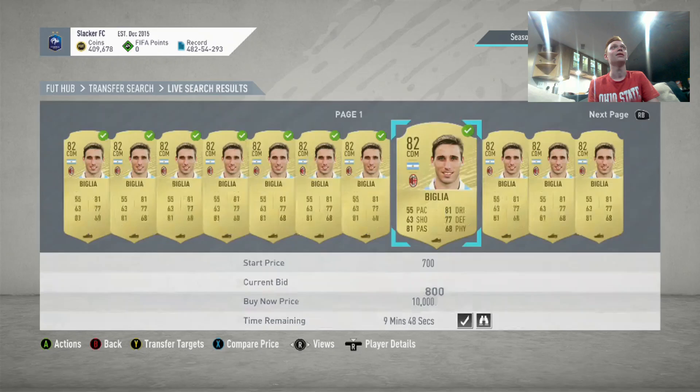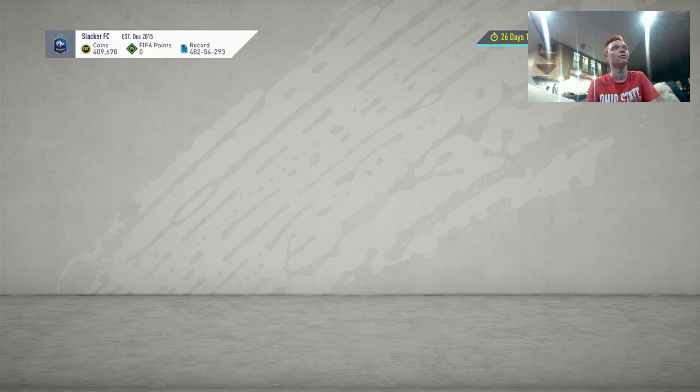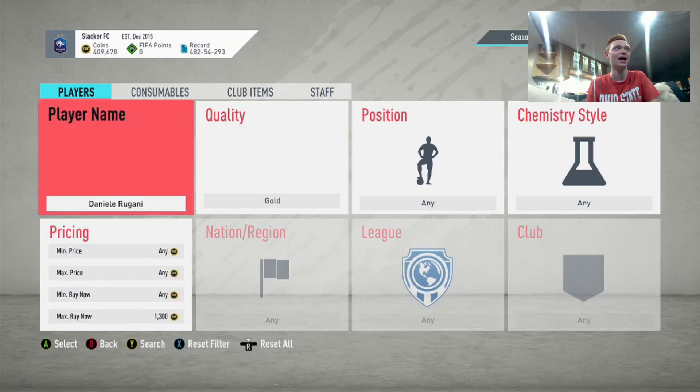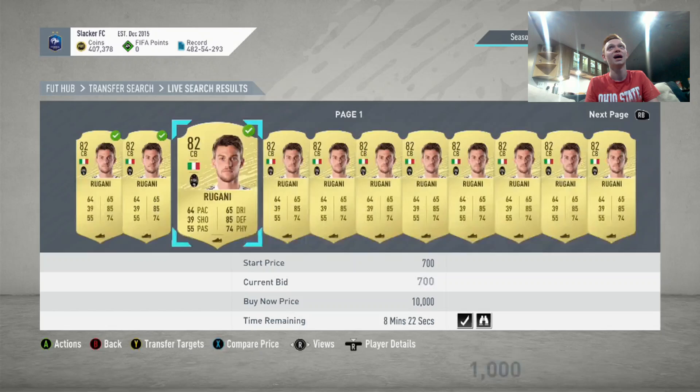Another one that's a bit more expensive — if your budget's a bit lower, you might stay away from him — is Rugani, an Italian center back from Juventus, 82 rated. He's like 1,300 coins. So any of these guys we're going to bid 1,000 coins on and hopefully get them. Even 1,100 I really like as a price for him. So we're going to bid 1,000 on all of these as well — I think he's a really good one to get.